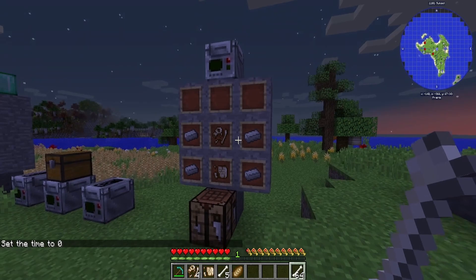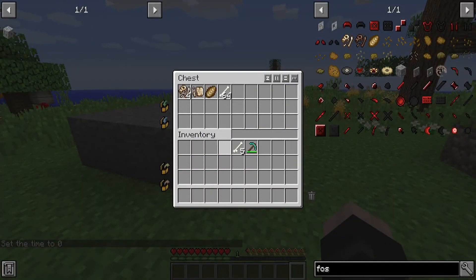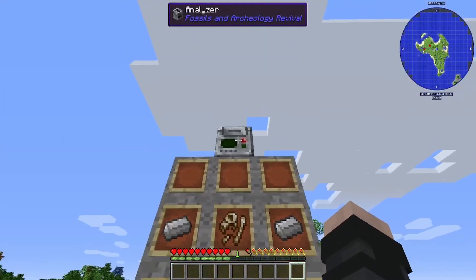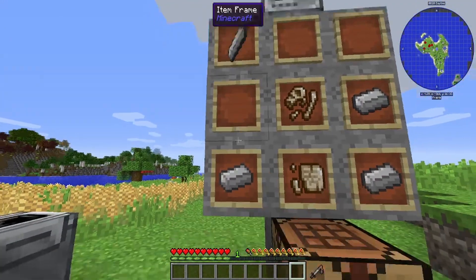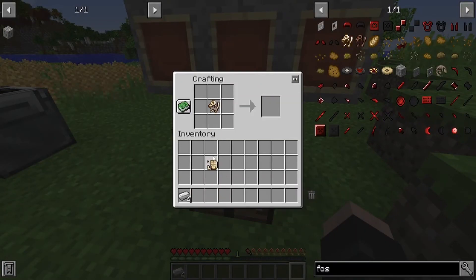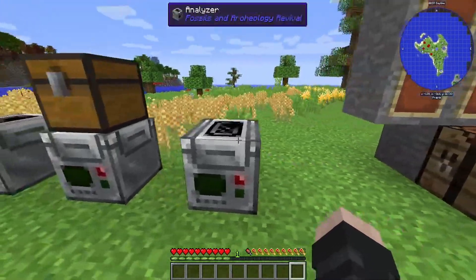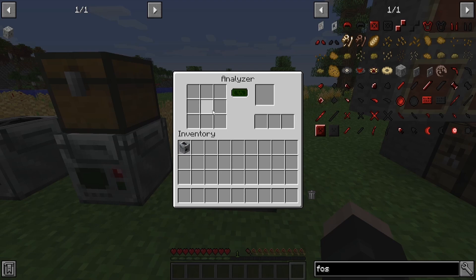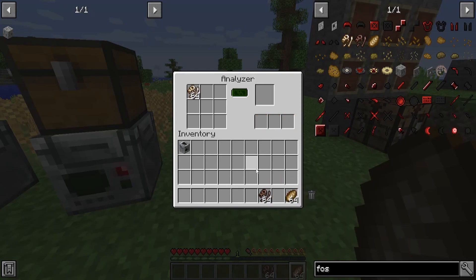Moving on — we have the analyzer up here. The analyzer is the central item you're going to need for this mod. This is how you get your DNA from everything. And remember when I said you need a lot of fossils? You need a lot of fossils. To craft it: four iron ingots, a biofossil, and a relic scrap — place this into a crafting table and you get an analyzer. With your analyzer, this is what the GUI looks like. You put your fossils in here, and then it will either pop out some DNA, or it'll pop out just useless junk.